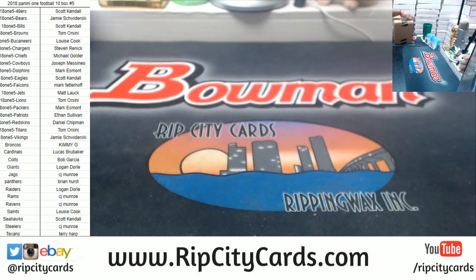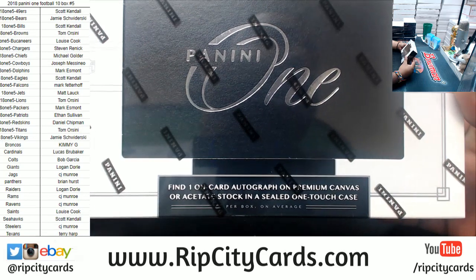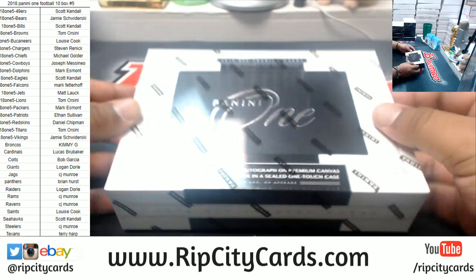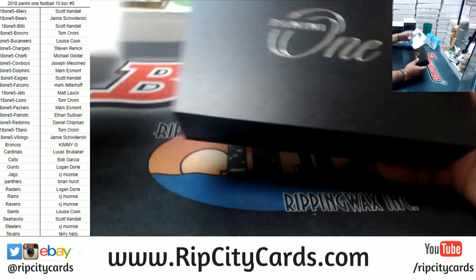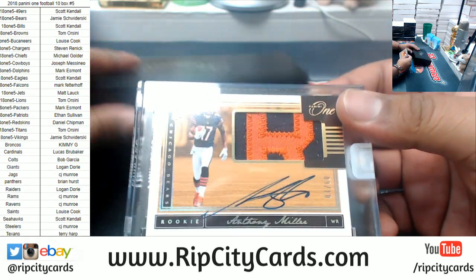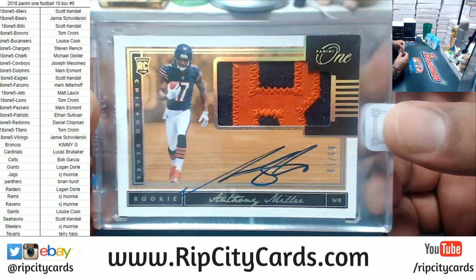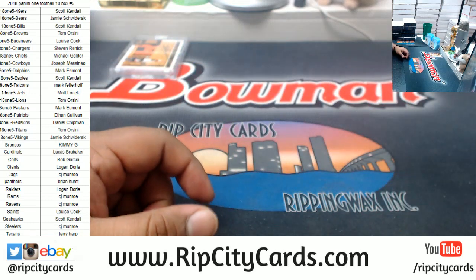All right, let's see what we got — my first look at this stuff. Looking fancy. There's one on-card auto on premium canvas or acetate stock in a sealed one-touch case per box on average — hashtag fancy. Here we go. Dang, these cards are sweet! Anthony Miller for the Bears, number nine of ten, on-card rookie patch auto. Very nice — Bears with a hit!